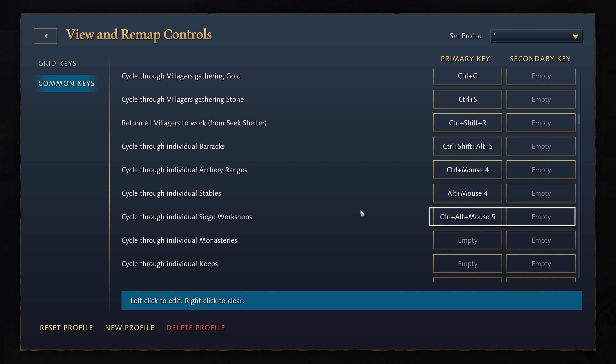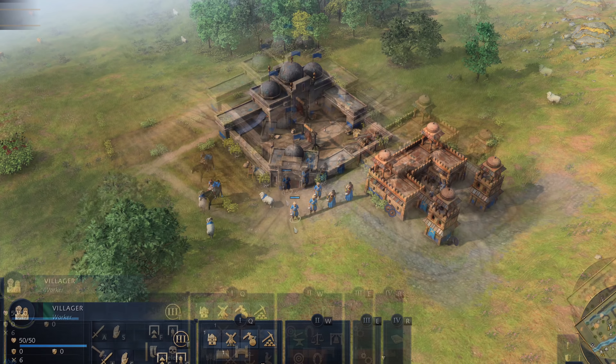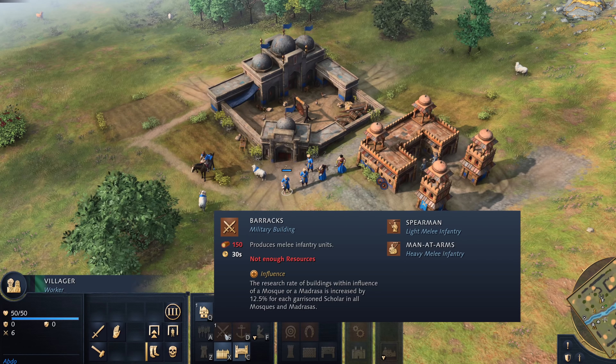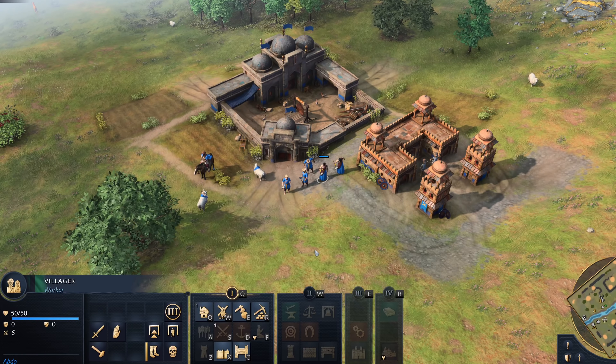One thing I have to mention is that the final missing piece is the grid system for building structures or commanding your units, which is still unchanged, so we're stuck with that for now. We don't know if this will be changed in the future, but it's still a very important customization option that a lot of players including myself are still waiting on. Once this is also fixed, we can happily say that hotkey customization in Age of Empires 4 is going to be on par with a game that was released in the 90s.